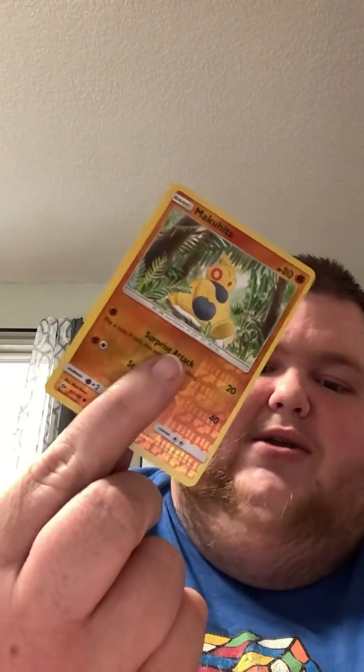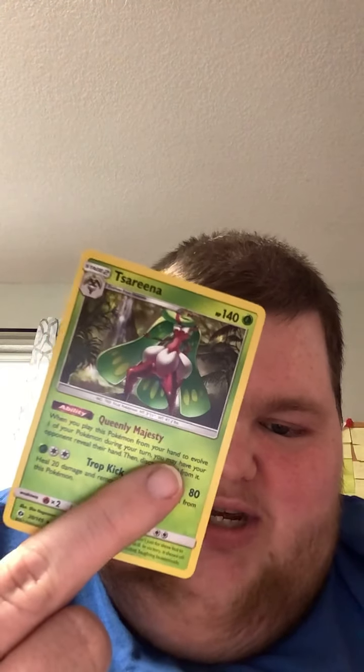This was a really good opening and I'm really enjoying putting out all this content for you guys. Let's go through the pulls once more — for reverse holos we got Makuhita, Persian, Tranquill, Exeggcute, and Poochyena. For rares we got the Holographic Tsareena, a non-holographic Garbodor, and the Holographic Dialga.